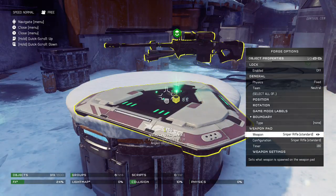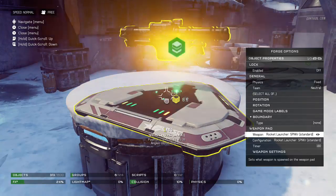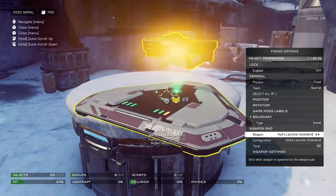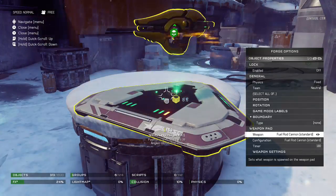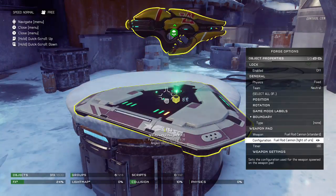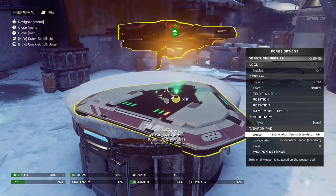Go all the way down to the bottom. The first one you want to pick would be the Fuel Rod Cannon — so we have to go find the Fuel Rod Cannon. There it is. Go down to Configuration and swap it over one.